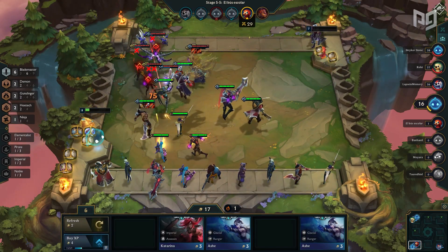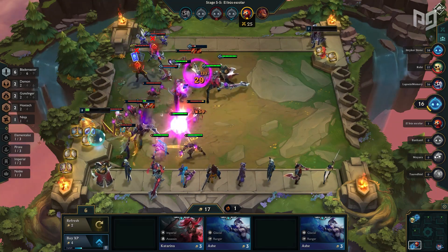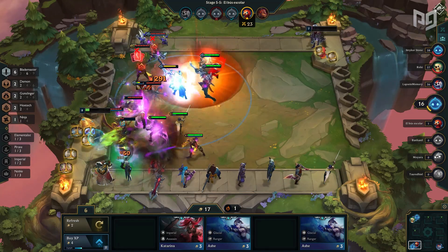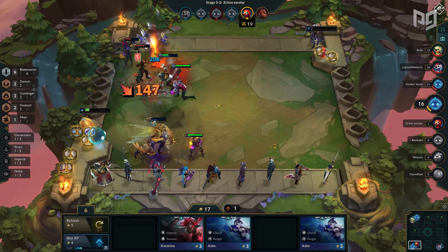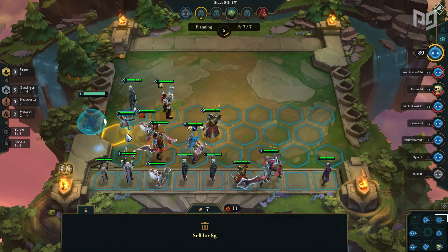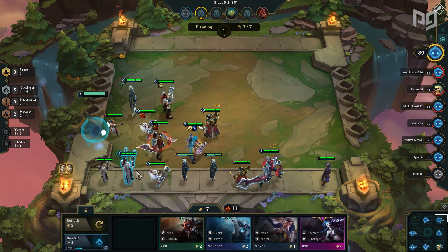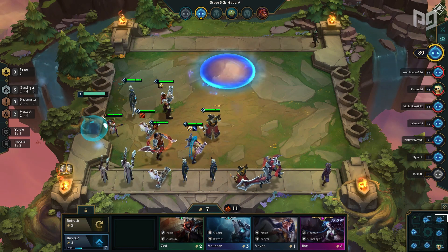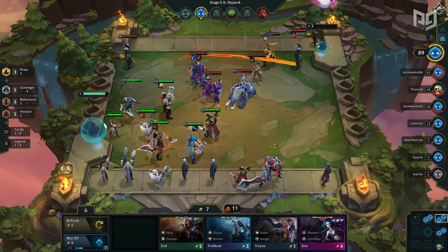If the majority of the lobby are running Morello and Red Buff on their units, prioritize building the Infinity Edge. The thought process behind this is: since you won't be able to heal anyway, might as well do tons of damage before wilting away to a Red Buff proc. So our Draven is in a safe spot with RFC, has the damage from Infinity Edge or Bloodthirster. Now we look for the Runaan's Hurricane to start hitting multiple enemies. Since Runaan's applies on-hit effects, you can combine it with Red Buff if you weren't able to find your damage item.